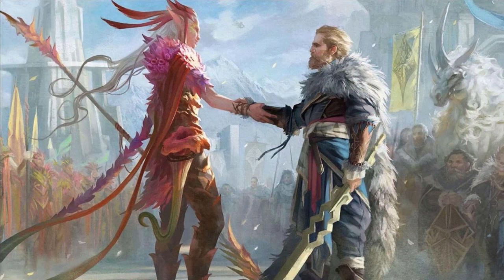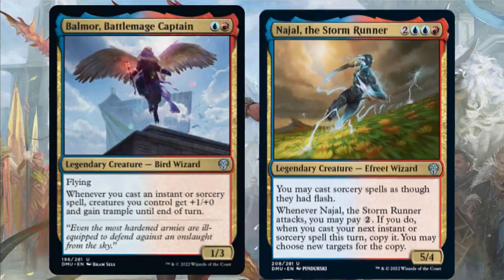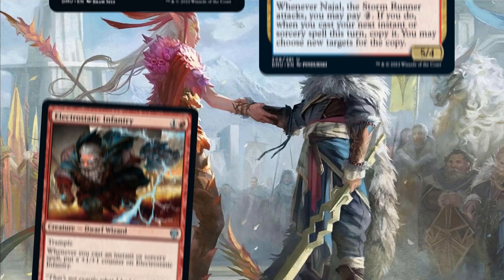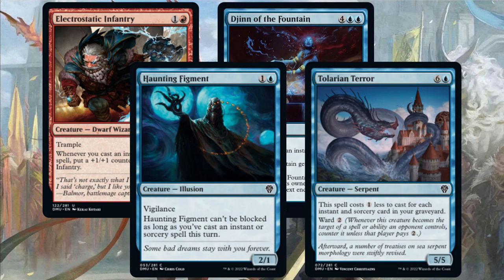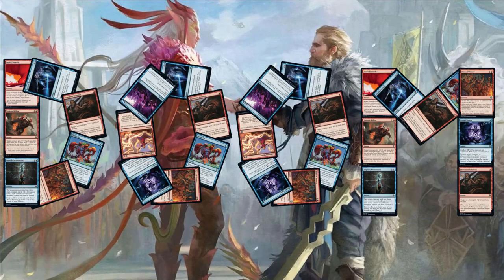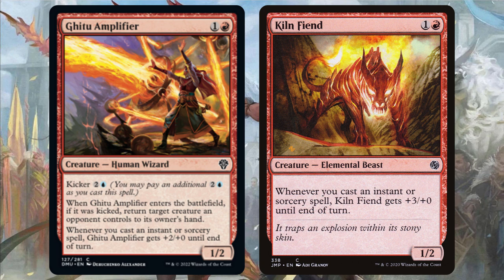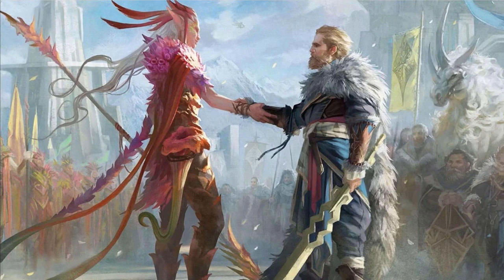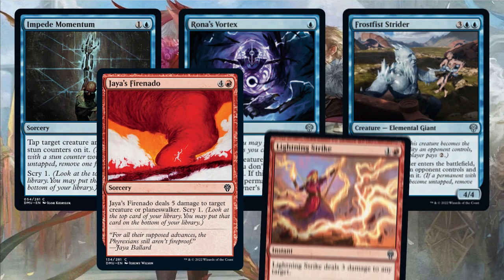White-Blue and Blue-Black are cool and all, but we're in true Spellslinger territory now. If Balmore and Najal are any indication, Blue-Red is all about attacking and casting spells in a tempo-based beatdown deck. Electrostatic Infantry, Djinn of the Fountain, Haunting Figment, and Talarian Terror all use your instants and sorceries to spell doom for your opponents. Gitu Amplifier does a pretty good Kiln Fiend impression while removing an opposing blocker from play. With a tempo deck, you'll want to keep your opponents from blocking by any means possible — Impede Momentum, Rona's Vortex, Frostfist's Strider, Jaya's Firenado, and Lightning Strike.